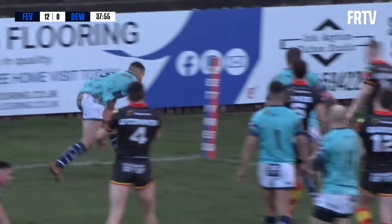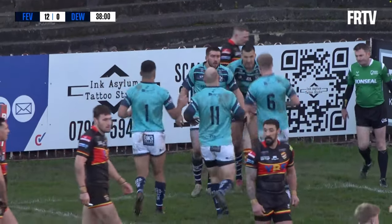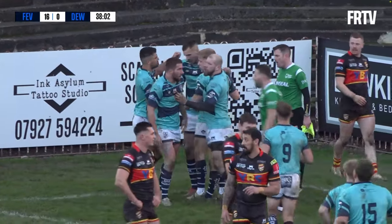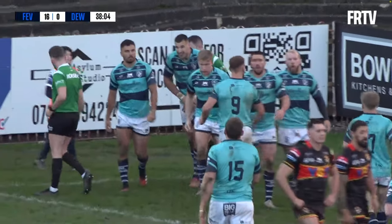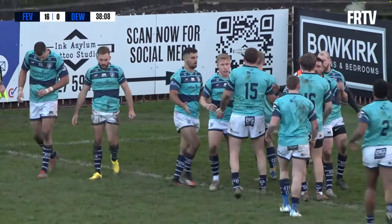Goes to the left with Bowers, Aikens from the back — oh, lovely hands, lovely centre play from Greg Minikin. Finds Gareth Gale on his outside. Gareth Gale has scored a lot of tries this season, and he'll score a lot if he's playing outside Minikin and Minikin's showing hands like that. Good try.